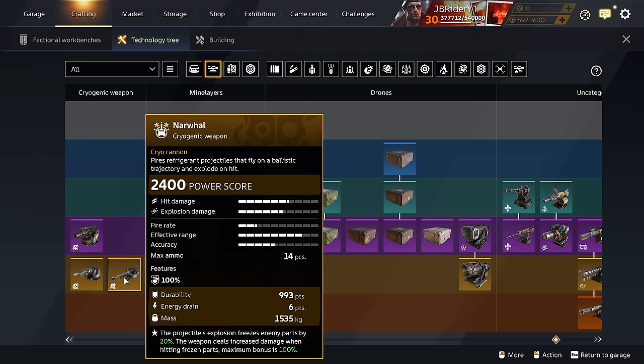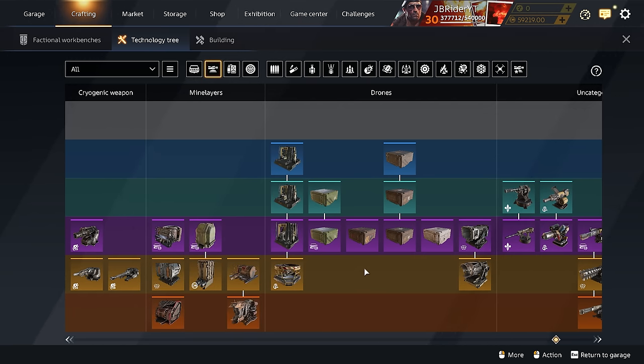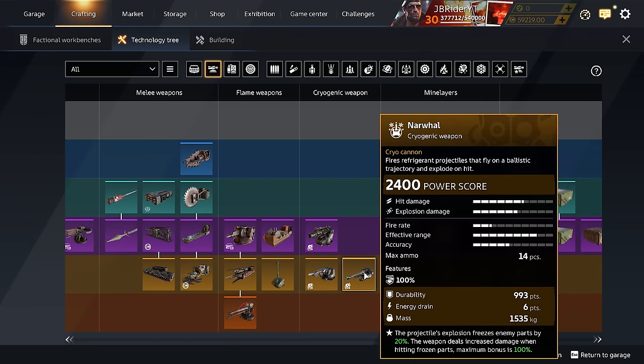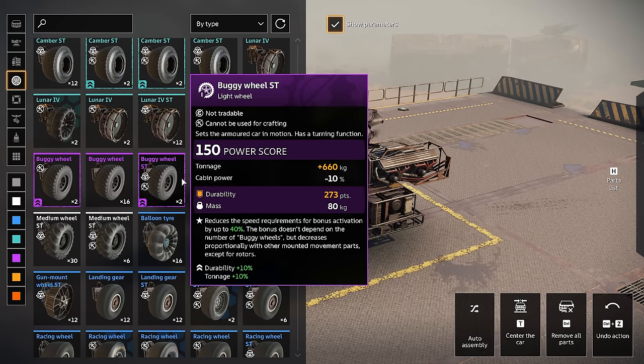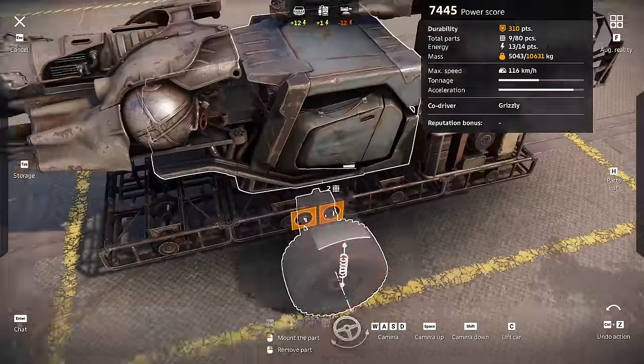I'm wondering if the explosion radius is what gives our refrigerant the freeze effect on targets — if that's the case, that might actually help out a bit. So I think I'll make a build with the Harpy cabin and two Narwhals. For wheels I'm taking the small bulky wheels because it will help with the Oppressor engine's perk.